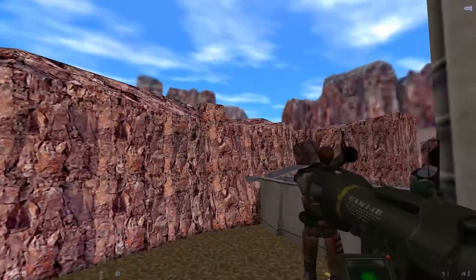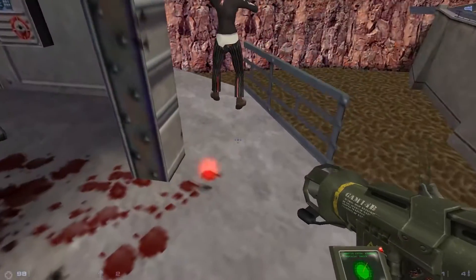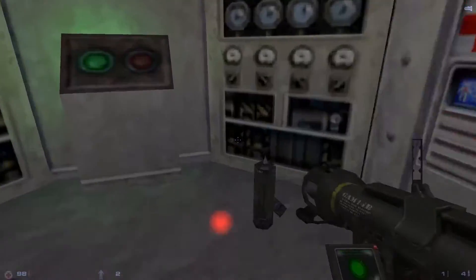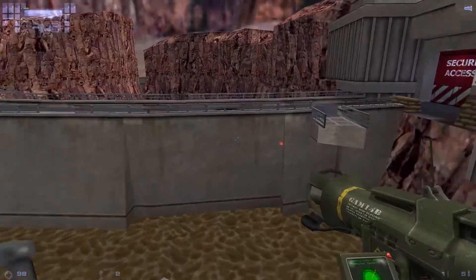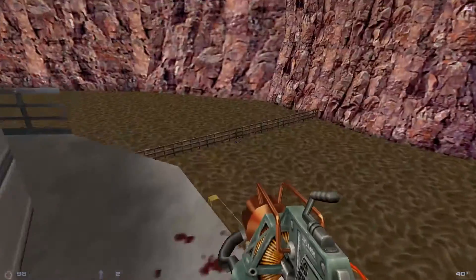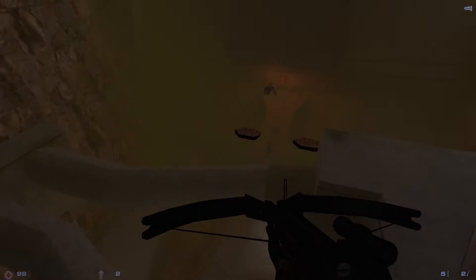Oh, you got the helicopter? No, the helicopter's long dead. I got the thing in the water. The rocket launcher. Okay, you gotta come down here and I can open up these vents. I don't know if you have to go through here or what. I remember that. Yeah, there's vents down.